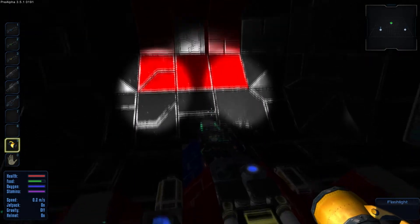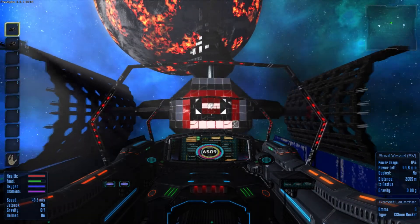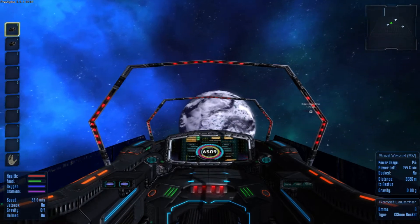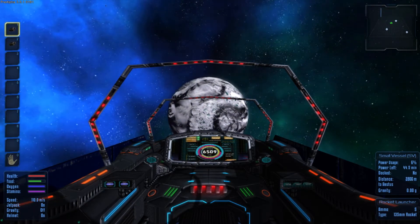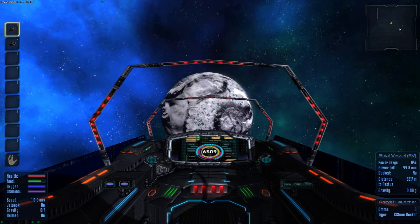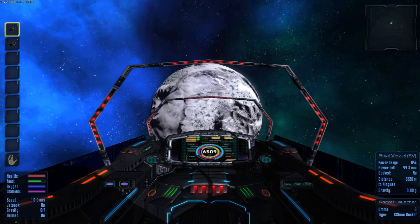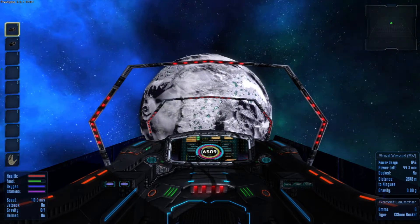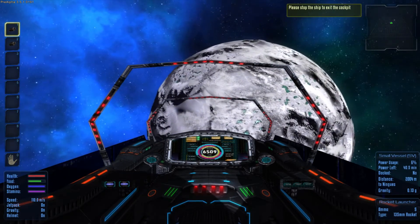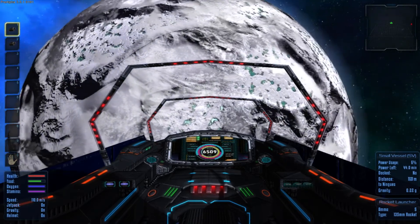Since you guys missed out on the assault on this alien base, which is a real bummer because it was quite cool, we're going to take a trip down to the ice planet and get some restroom — and we may even get up to a bit of trouble there. I believe this planet is called Ninguis or something along those lines. We've got 44.2 minutes of power left and we're using 6%, which is not too bad. The ship is very maneuverable but the sideways could do with a couple more thrusters.